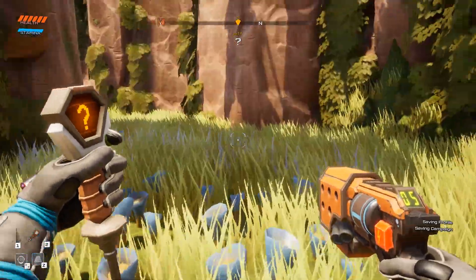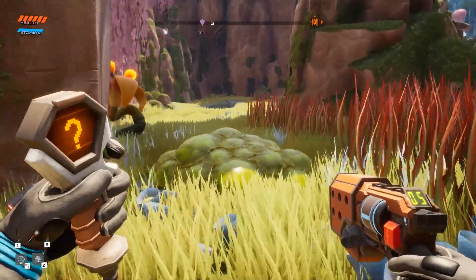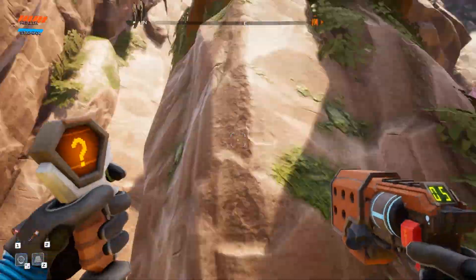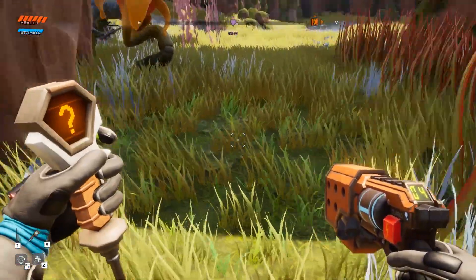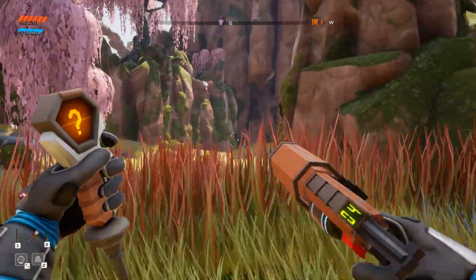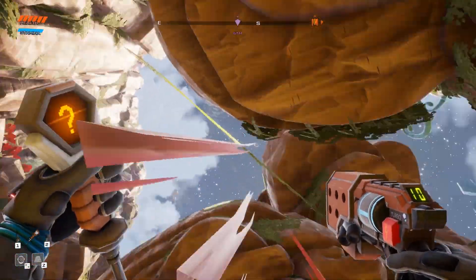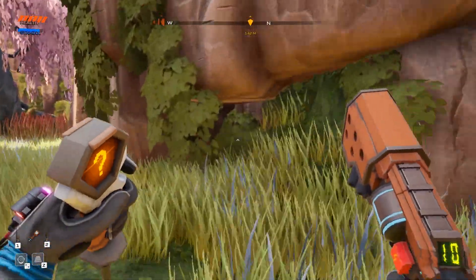Anything down here that's worthwhile? I don't see anything useful. There's something here that we can jump with, but this doesn't do anything. Oh, it's probably so that if I try to jump from over there, then I don't die from fall damage. Makes sense.